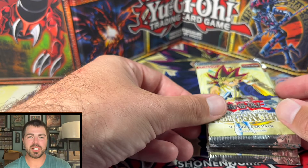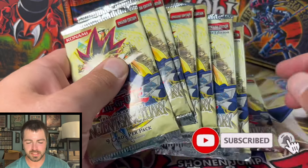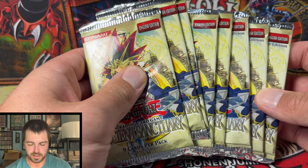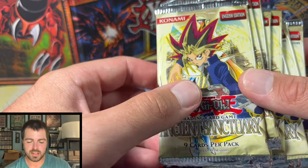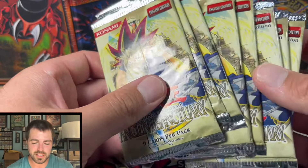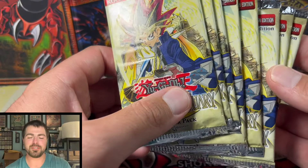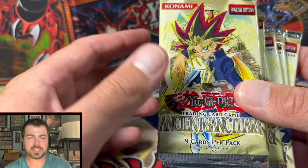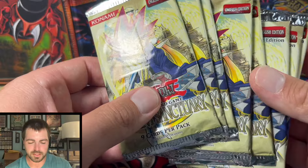YouTube IndyJugyo here today, and we are going to be opening up some Ancient Sanctuary. I think there are five Unlimited and then three First Edition packs. I bought some lots off an auction house, and I think these are heavy, at least the Unlimited ones. I opened one off-camera and pulled an amplifier, so it should have some good pulls, hopefully, in the Unlimited ones. It's a pretty cheap opening for vintage packs — pretty obtainable and for a reasonable price, but still some really cool cards in the set. So it should be a fun opening, so stick around for that.